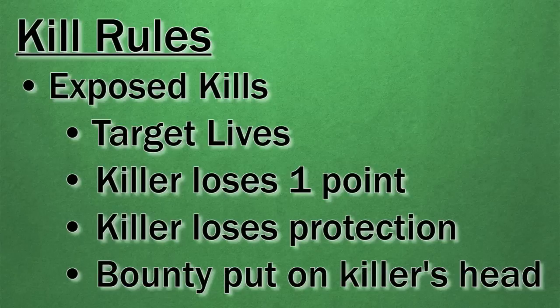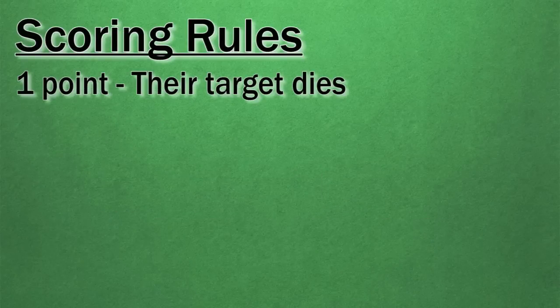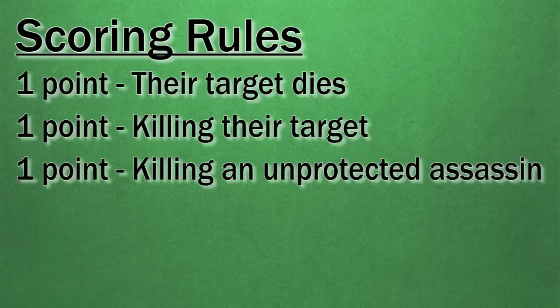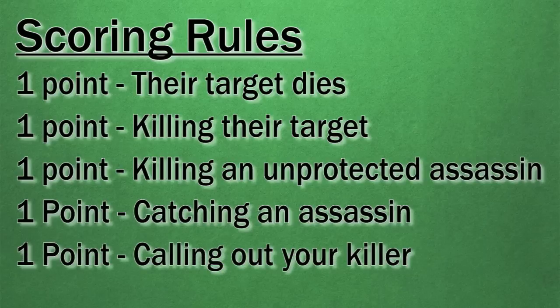Players may score through several ways: one point when your target dies regardless of how or who kills them; one point for killing your own target, meaning you get two points total for personally eliminating your target; one point for the bounty score from killing an unprotected assassin; one point for catching a killer; and one point for calling out your killer by ending your turn on the same spot as a patrolman and declaring who is targeting you. If correct, their assassin is executed. If you call out the wrong killer, your assassin becomes unprotected and you lose one point.